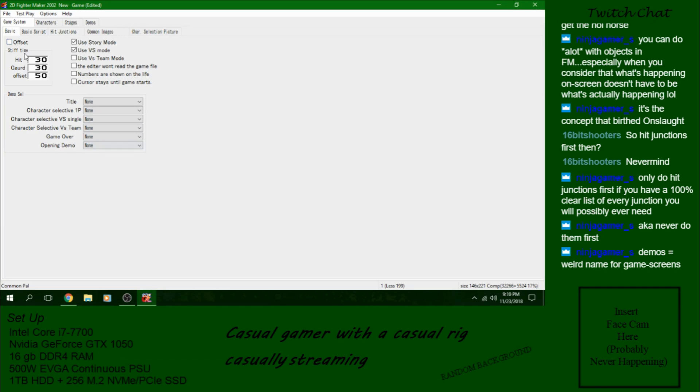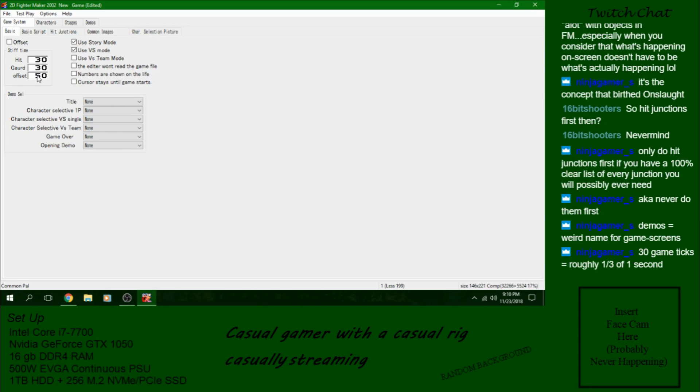Your stiff time — I call it hit decay. Basically when Ryu hits someone, time slows down for a bit so you have more reaction time to do your combo. When something hits, there are 30 frames that it will stop. If someone guards, there are 30 frames it will stop. The offset is an interesting one — I like using it for clashes. If you're familiar with Guilty Gear or BlazBlue, when two attacks clash, like Ragna and Jin's swords clashing, it causes a stop in time. That's what this offset is, but you have to click offset for it to work. As one viewer correctly noted, 30 game ticks is roughly one third of a second — 100 frames is roughly one second, and that is a very useful thing to know.